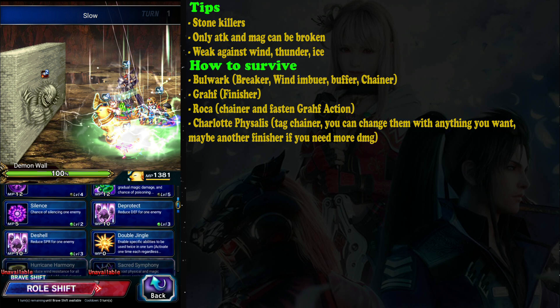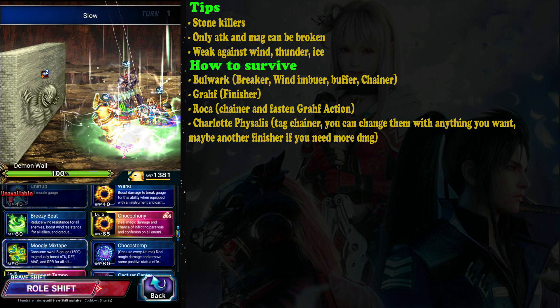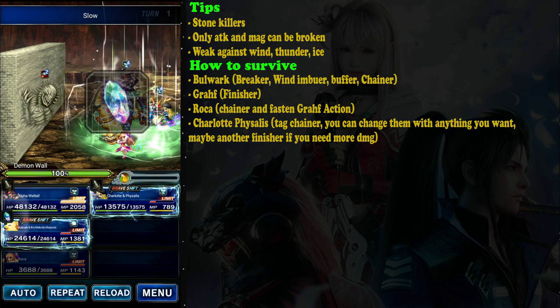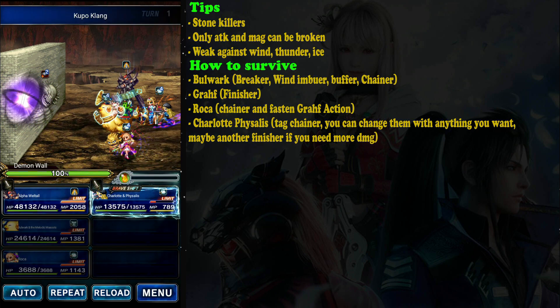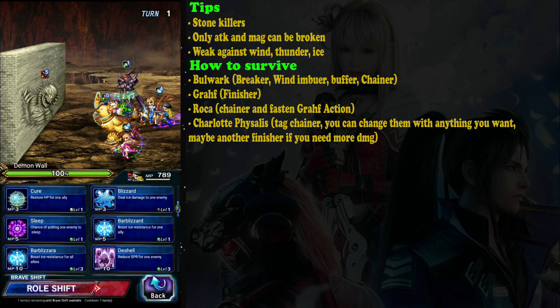Bulwark is also not that necessary — I use Bulwark because I want to use wind as the main element in this battle. Pay attention: this enemy is weak against ice, thunder, and wind, so choose your element. I'll use wind because I have Bulwark. This reduces wind resistance for Imperil and AoE. Tempest Tempo doubles for an 80% break, which is enough for my party. It drops the attack and magic but not defense and spirit.